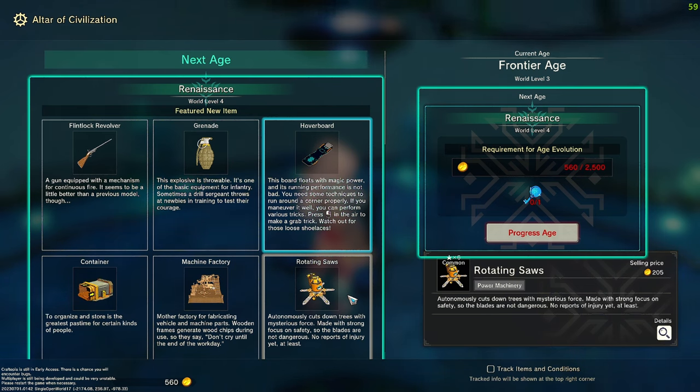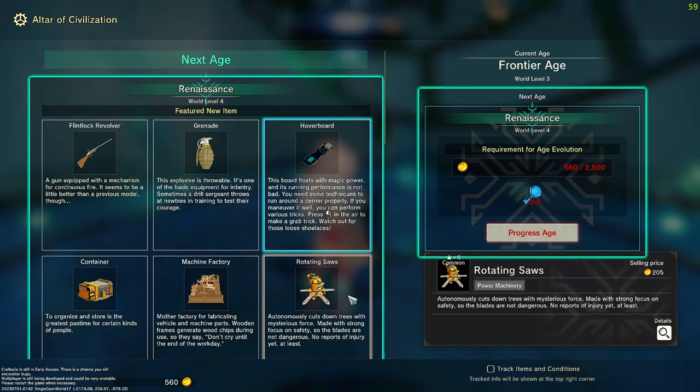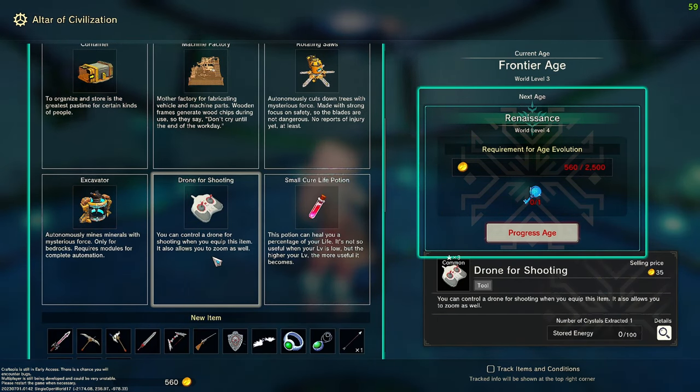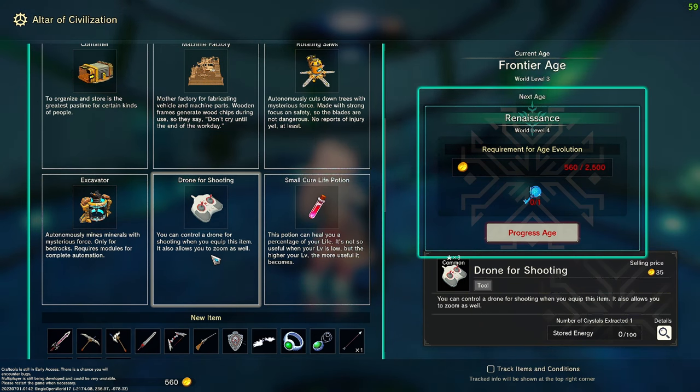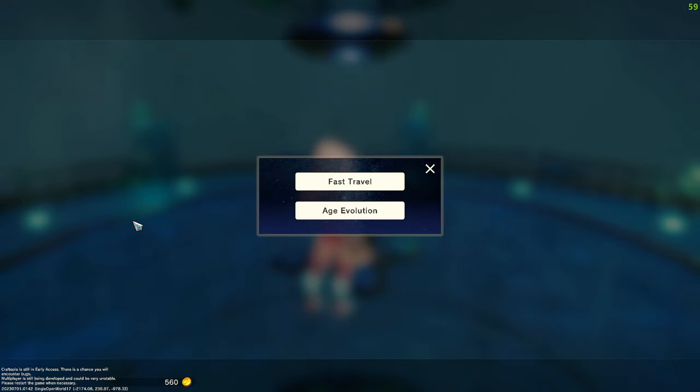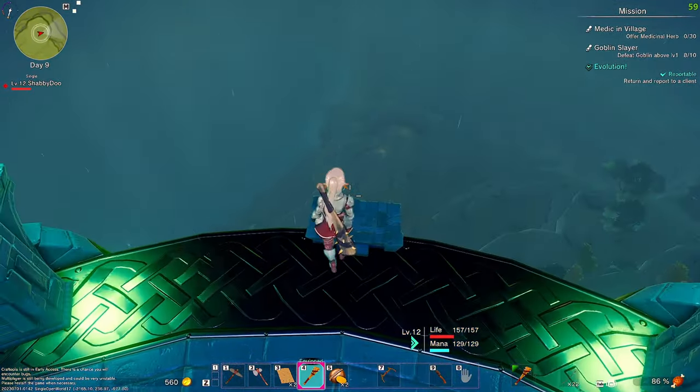The rotating saws can cut down trees. A mysterious force seems to have also brought a flintlock revolver and grenades. There's also a game drone for shooting - when you equip it, it allows you to zoom in. The excavator will be in the next age, so we can get auto mining - very good!